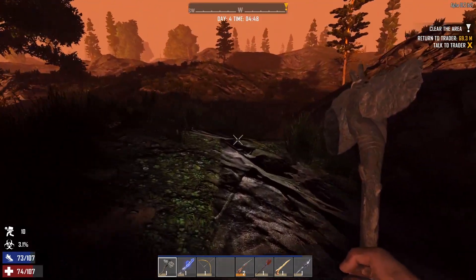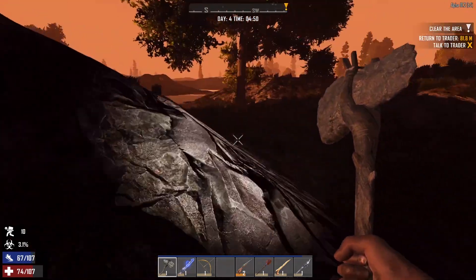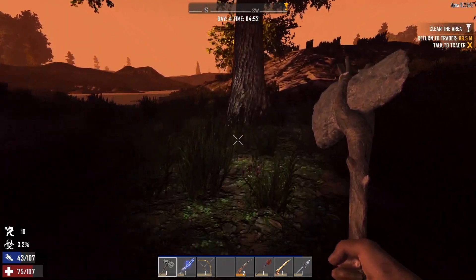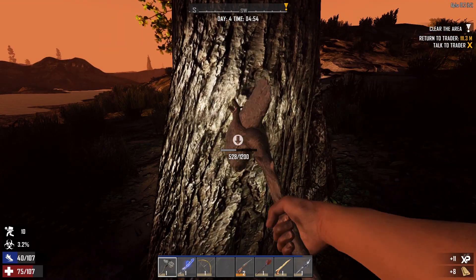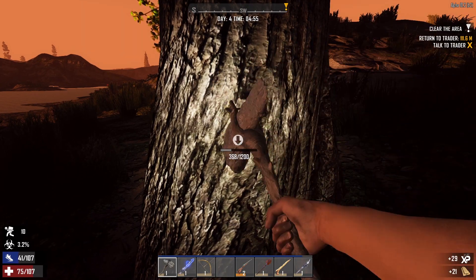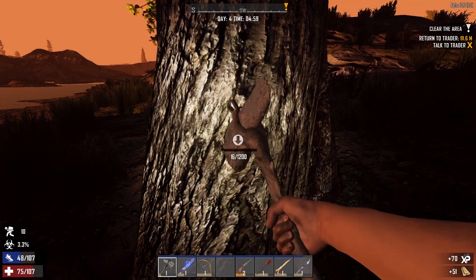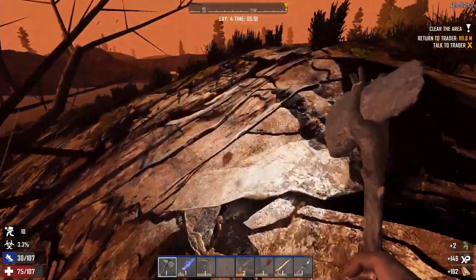We're gonna be doing a takeover of a POI for horde night. That's probably the best way to start until you can get your actual base built. If you decide to do so, it's totally feasible to just use POIs for horde nights. I'm gonna show you how to do that, and then we're gonna probably start building our own little base so you'll get a little bit of both. Right now we need as much wood as we can get because we're gonna need spikes and things like that.